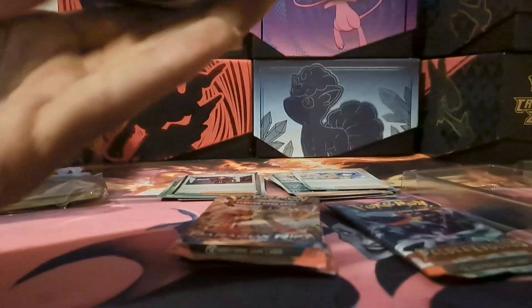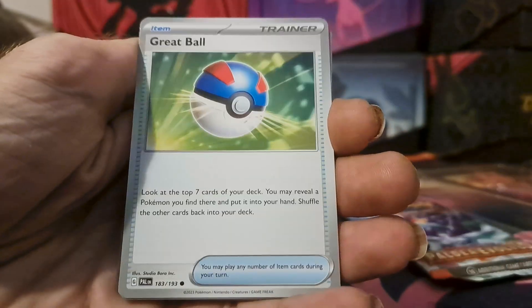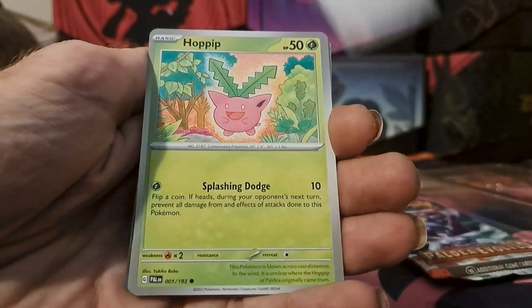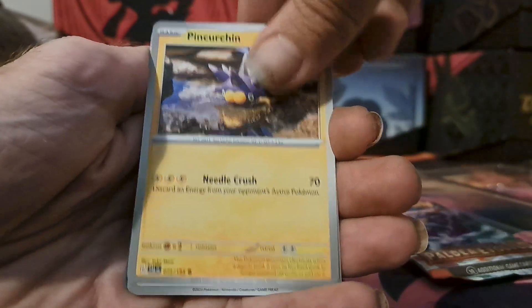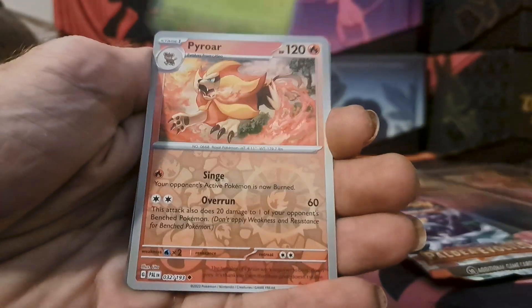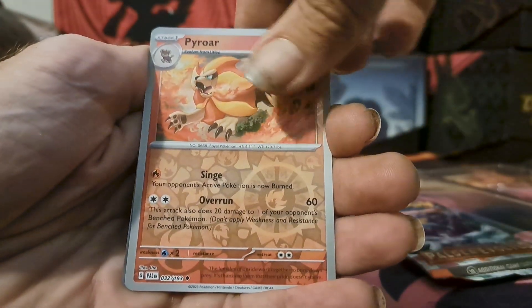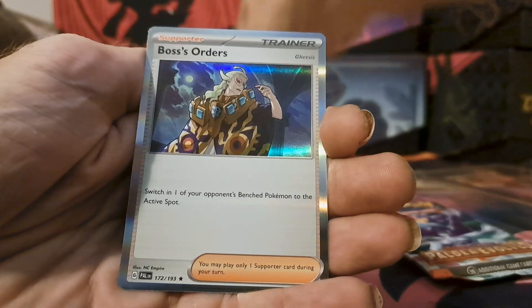Here goes the first pack of Paldea Evolved: basic steel energy, Great Ball, Hoppip, Makuhita, Pineco, Flamigo, Pawmo, and Tauros Skiplooom, reverse Pyroar, reverse Pawmo, and Wooper — and a holo Boss's Orders.